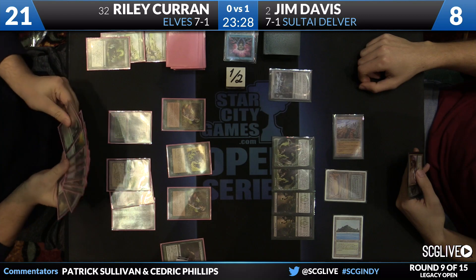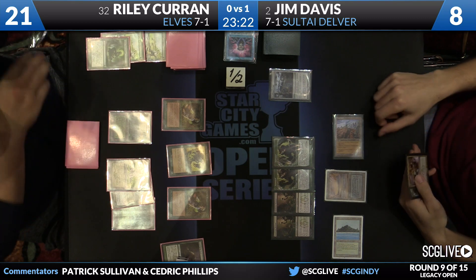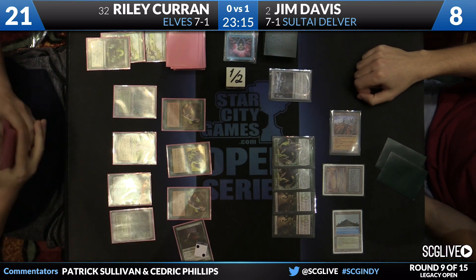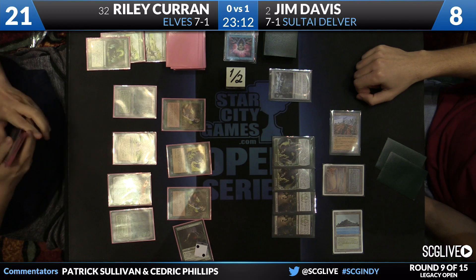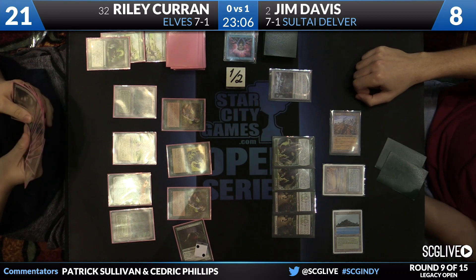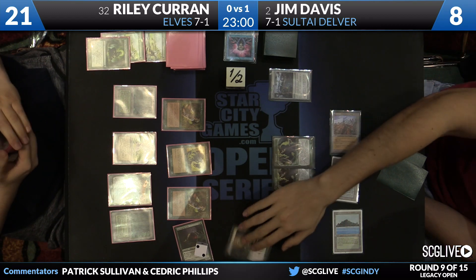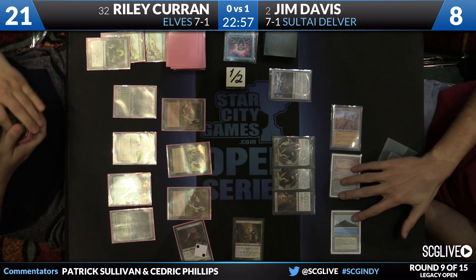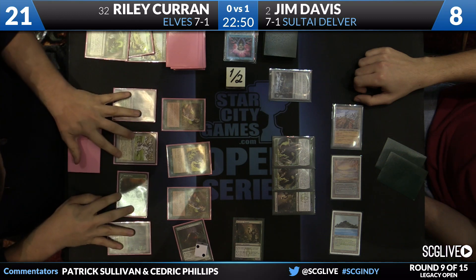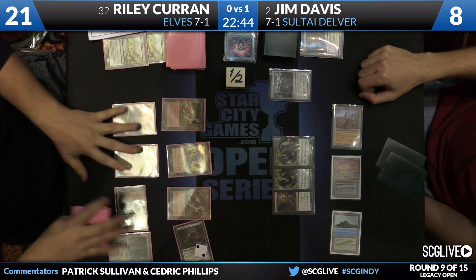Ooze is going to remove some cards from the graveyards. Riley draws a whole boatload of cards. The only thing he doesn't really have at this point is a Cradle — that might be the only thing missing from what's otherwise a very good draw. Now Jim's in this horrible bind of having to chump block, but then there's more food for the Ooze. Deathrite Shaman looks like it's going to get in the way. There will be an activation of the Shaman. Riley can stop it with a single green mana, and it looks like he will. So Deathrite Shaman bites the dust.